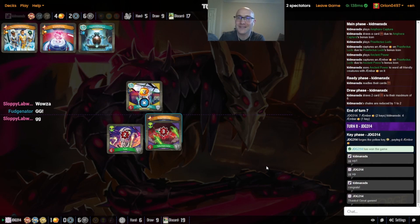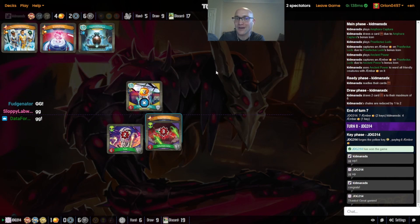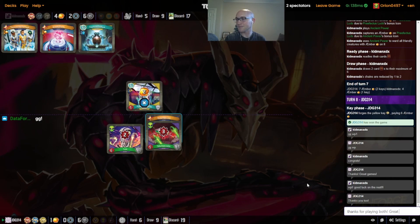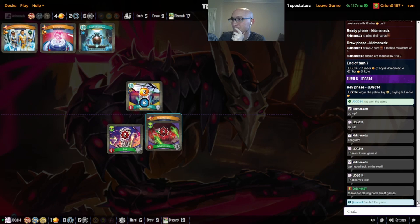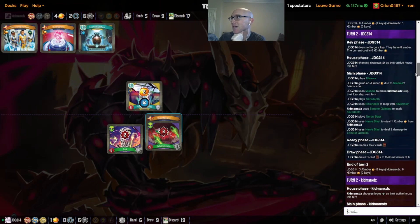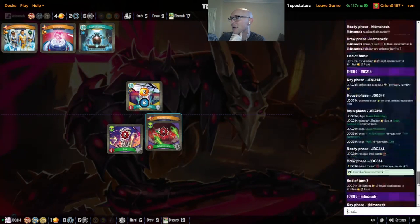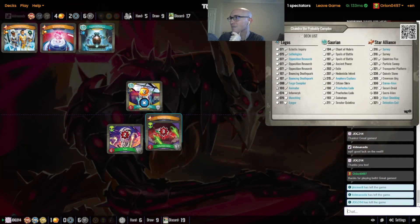That's tough — the speed of this deck can put Chandra on the back foot, not able to get set up. Chain bidding is just a tough art, especially when it's not your deck. JDG is obviously very practiced with Chandra in doing that. I think it's raw amber kind of winning out a little bit against a deck that got just a little bit slowed down.